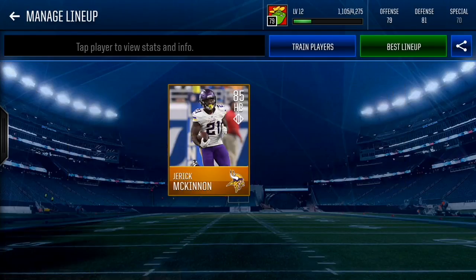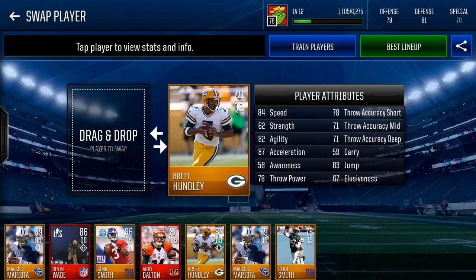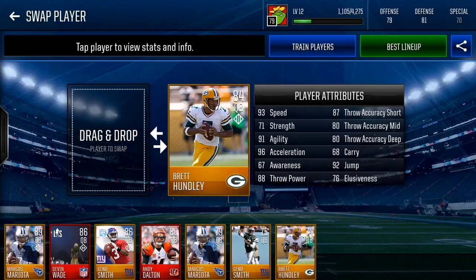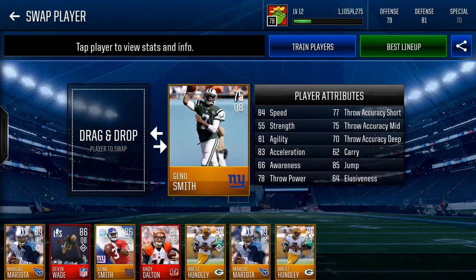Next up, best quarterbacks. First we have Brett Hundley — 74 overall with 84 speed. His throwing stats aren't great but his speed lets him scramble. Maxed out he gets 93 speed, 87 throw accuracy short, 80 mid and deep, 92 jump, 88 throw power, 96 acceleration, and 91 agility. That's a very good scramble quarterback if you're looking for a cheap option.